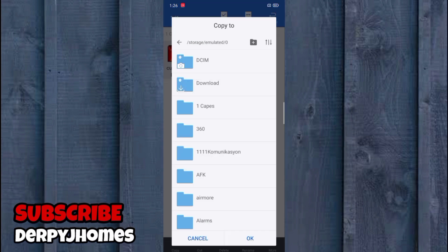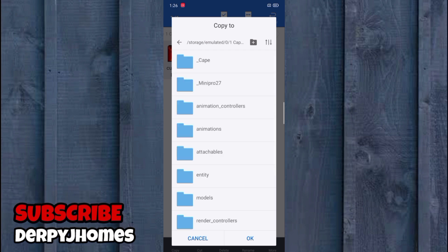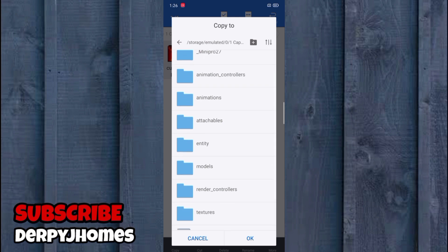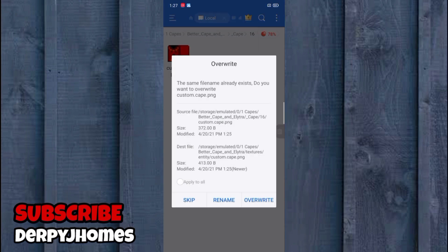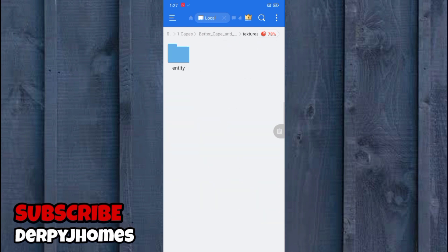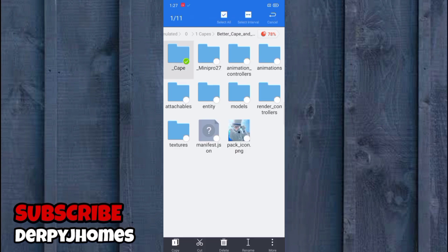Go back to your Better Cape and Elytra folder, then navigate to textures, then entity. Right here you'll see the existing custom cape file. Paste it and overwrite or replace the existing file. There you go — we have now set the actual cape texture. The final step is to hold and select all of the files in the folder.